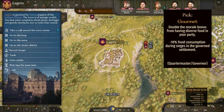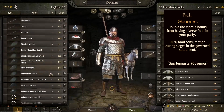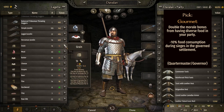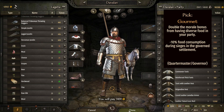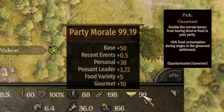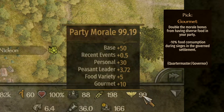Eleventh, we have the steward perk at level 175 called Gourmet. This doubles the morale bonus from having a diverse number of food types. Having many different foods boosts steward skill progression and gives a morale bonus to your troops and party. Morale is very important, so doubling this bonus is extremely valuable. If morale is low, troops will desert; but if it's close to 100, your troops will always fight with you to the end.